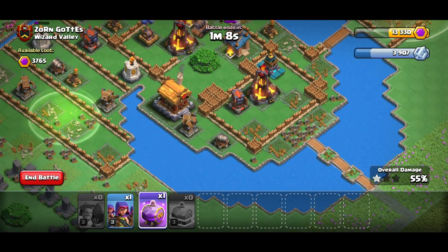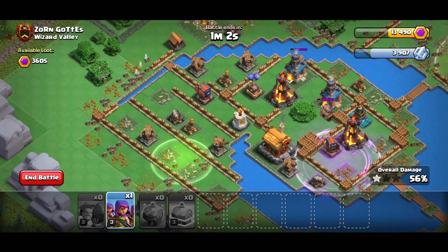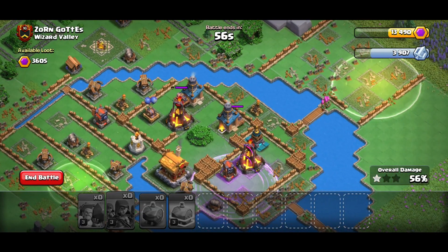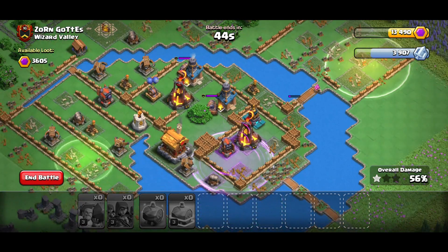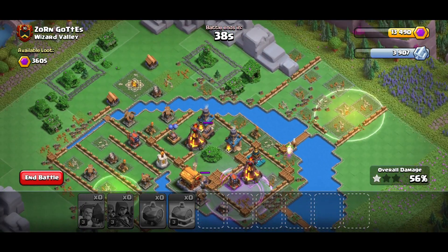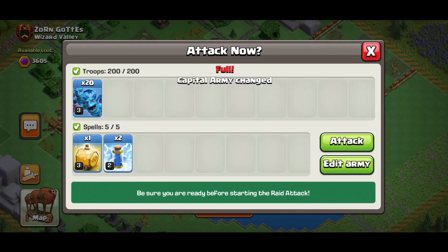Someone just came and attacked it — it messed up my plans a bit. But they got some splash damage and opened up the side I was talking about. So we're still going to take out the wizard towers and air bombs as much as possible. There's an air bomb here which is annoying, but let's see if we can get all this with one attack. We've got 19 archers, two rams, a raid spell, and a jump spell.